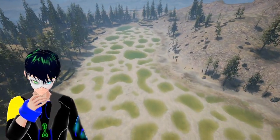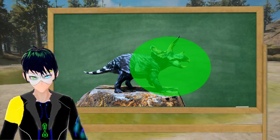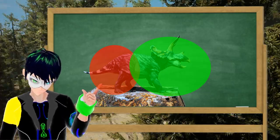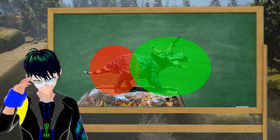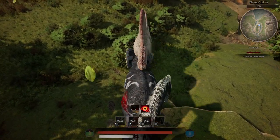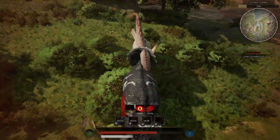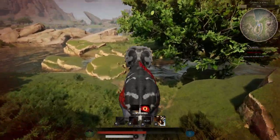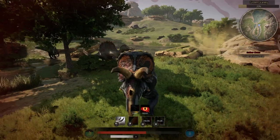Another thing about the Eo Triceratops, and probably the biggest reason it's weak against duos as a solo, is that you don't have any attacks aimed backwards — your rear is exposed to incoming attacks. They took away the tail attack ability, which means your only attacks are in the front. You always have to make sure your fights are head-on. If not, you'll be attacked from both ends, and in such a situation your best option for survival is simply to run.